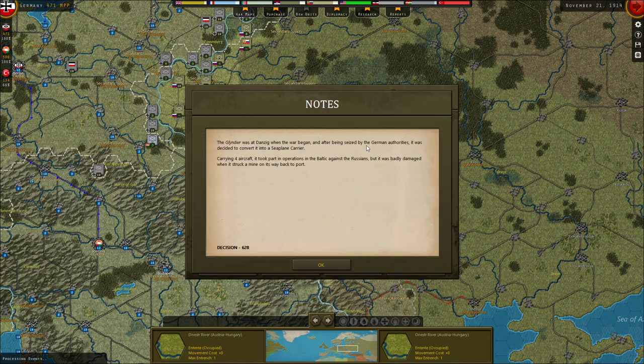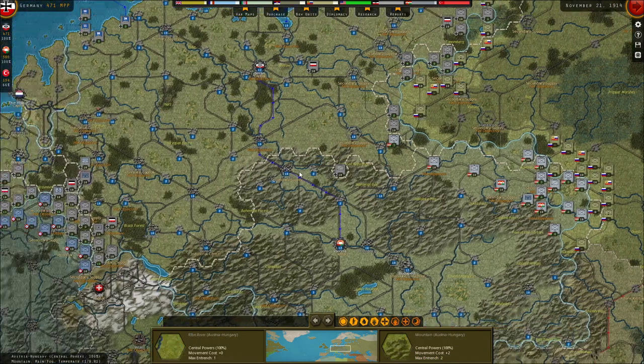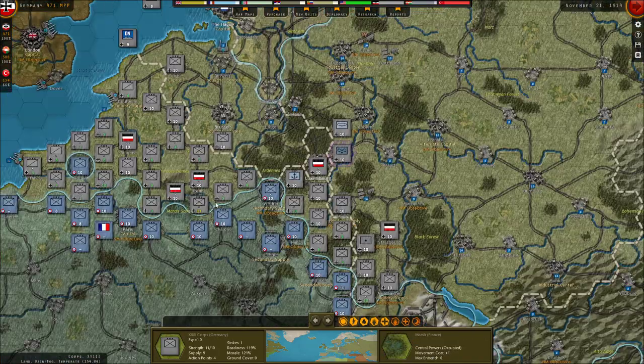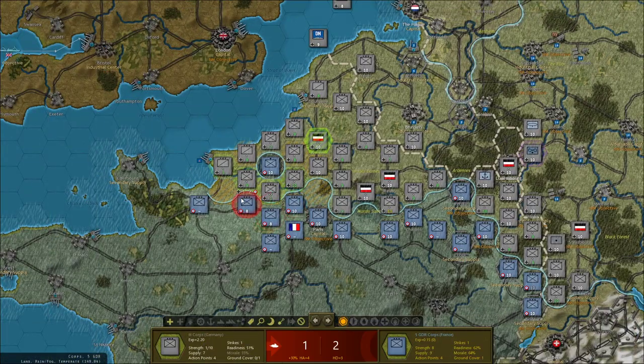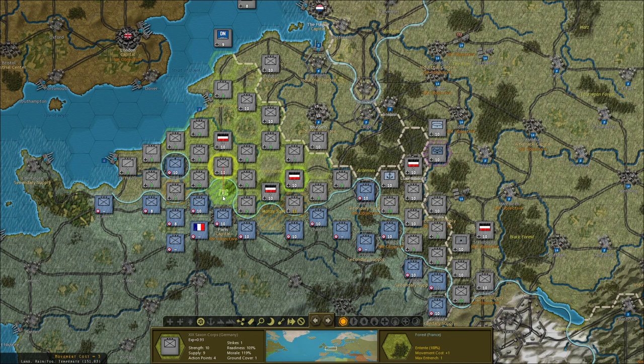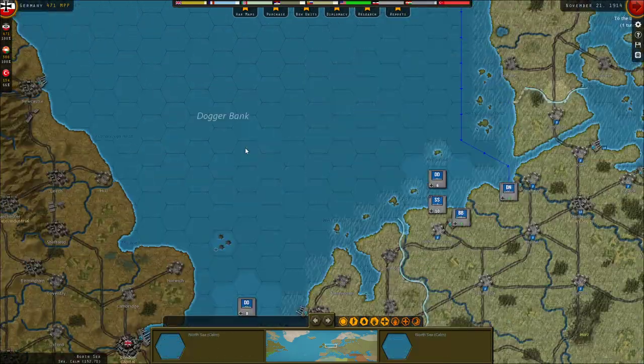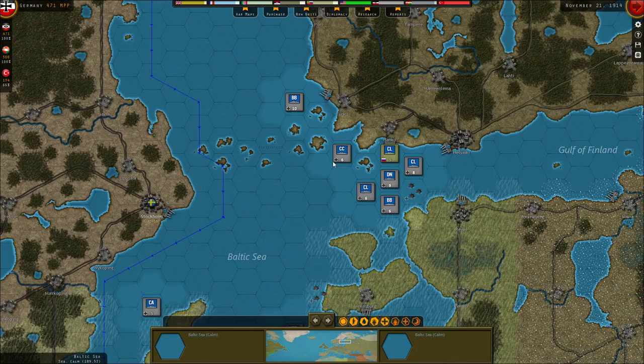So we have two units: one sub and one battlecruiser. Let me look around and see the lay of the land. I can't believe this guy survived. He's actually capable of doing one to two; his experience is 2.2, though unfortunately that's going to be completely wiped out. It's raining - two movement points to move into plains. It's going to be a little bit rough. I'm probably going to think about things for a moment. I don't think the Russian Navy has done anything.